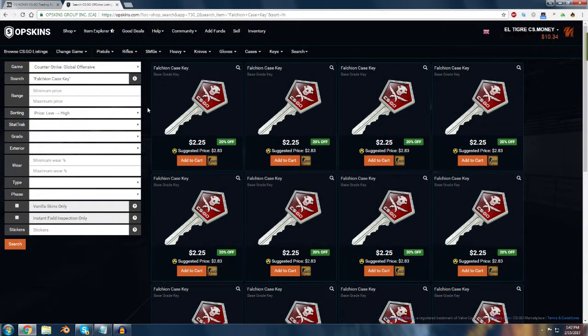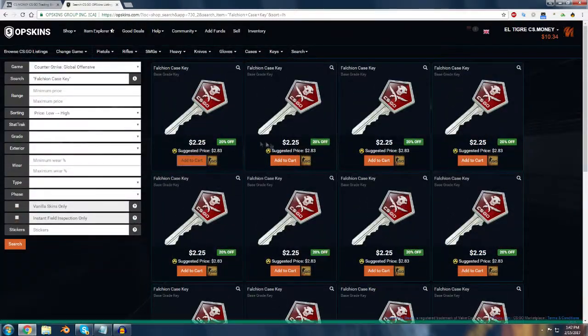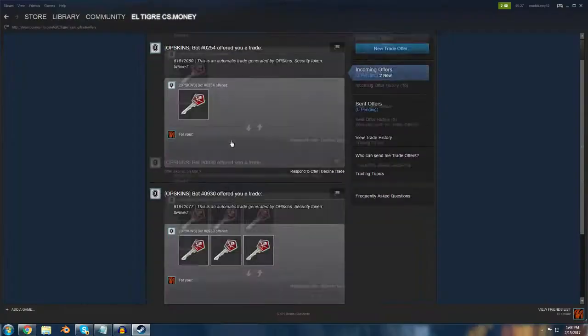Start by going to the keys section of either site and sort by lowest price. Keys are often sold at or above market price on these sites, but sometimes people will try to quick sell them for close to 20% off. Be sure to check all key types to find the ones that are discounted the most, as well as the ones that have the highest market selling price, usually around $2.70.